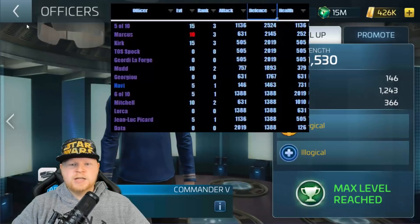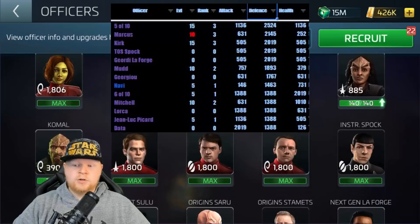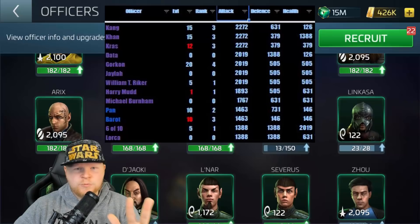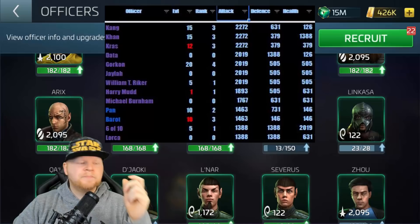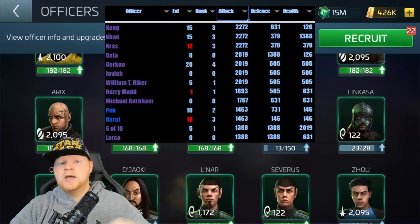Moving on to attack — this might be the most important simply based on having so many officers that will use this, plus getting that 300%. Health and attack are my two tops. There's only three at the top: Kang, Khan, and Crash. The reason this may be the most important is it's the easiest one to do — Kang, Khan, and Crash are all available to everybody very early. You look at Kang — we talk about getting that in transporter patterns. Crash through premium and ultra pools, and Khan through pulls plus Swarm Sunday. At level 28 plus, everybody starts getting Khan every Swarm Sunday. So these are very easy to level up while also having very good stats.